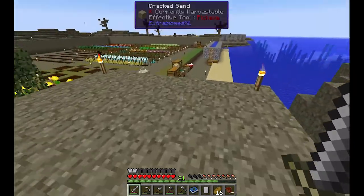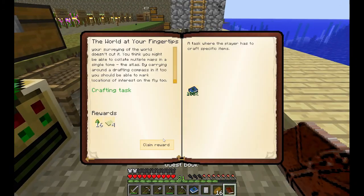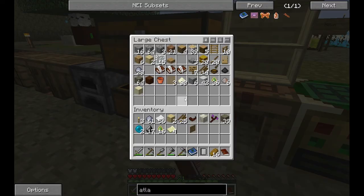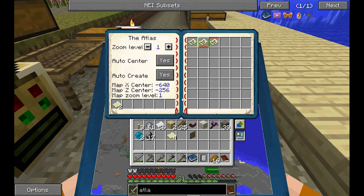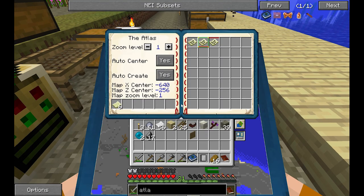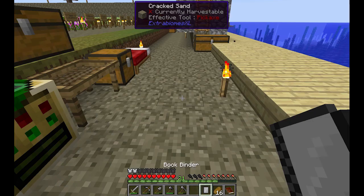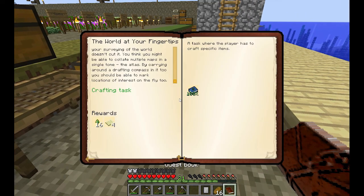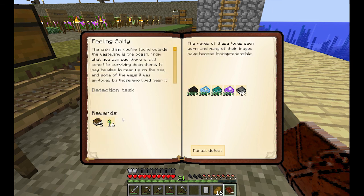Let's go back inside and claim that reward. We get more maps and experience drops. I'll put the experience drops over here and the maps back in storage. Let's see what else we can do — the feeling salty and factory quests both need iron.